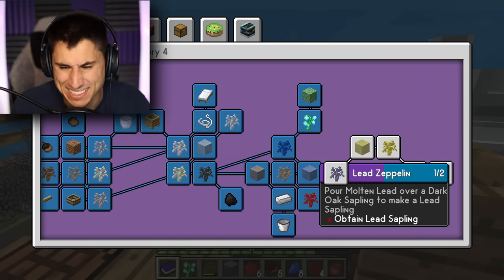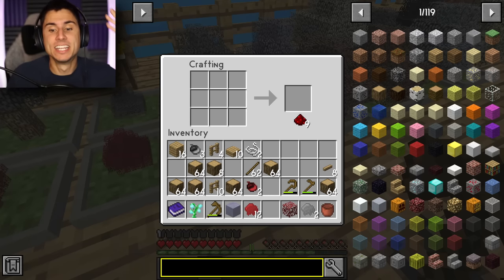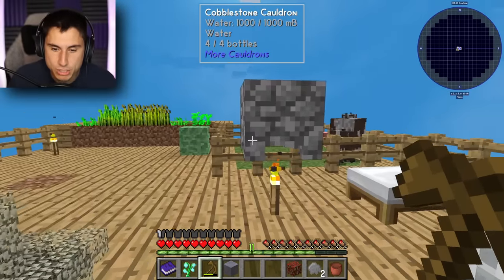After a little research, I found I need nine acorns to make a redstone block, and then a redstone block to make redstone. Now I've got my redstone — I'm putting that in my giant chest. Now it's time to start working on the lead sapling.